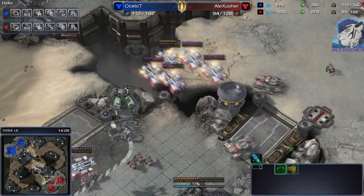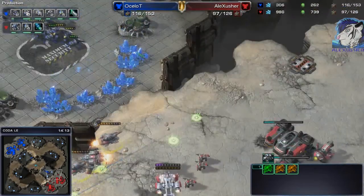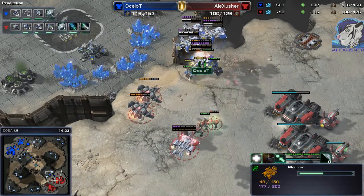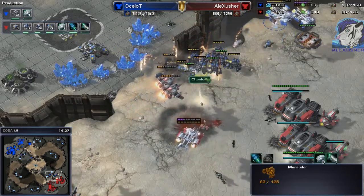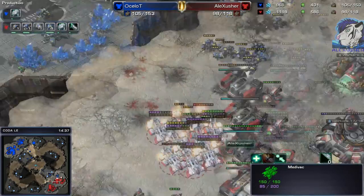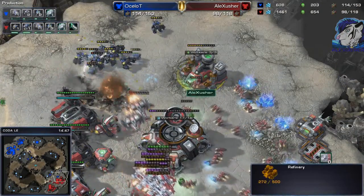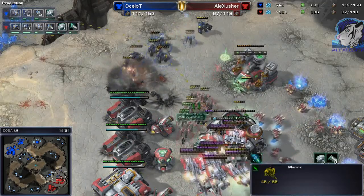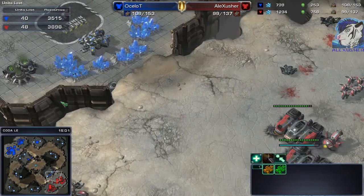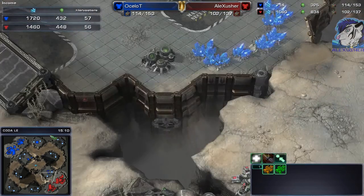Behind that I've just got 2 tanks and 10 marines, so maybe I can defend this — it will be so difficult. Nice bait with the empty medivac there. One tank is in position to shoot those marauders. The vikings fall, one medivac gets taken out with a bunch of units inside. Stim finished finally for me as well. I guess I lose a barracks and maybe the refinery, but those marines with stim are really good against marauders. He evacuates — damage dealt quite nicely. Overall he did better than me.